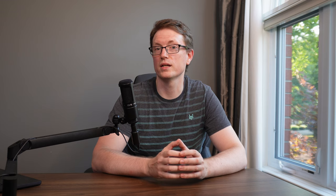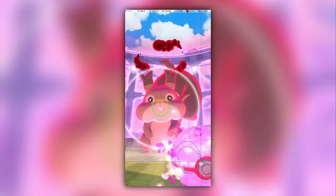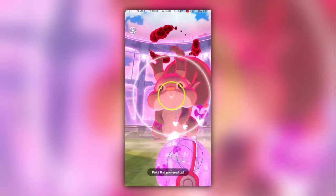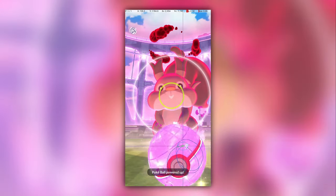After completing encounters with Dynamax Wooloo, Bulbasaur, Squirtle, and Charmander, I can report that I've never observed this behavior on any of those. It appears this positioning quirk is unique to Squavit. I'm not sure if it's a bug or an intentional feature, but it sure is strange. Another oddity about Squavit is that its excellent throw is by far the least intuitive of the five discussed in this video.